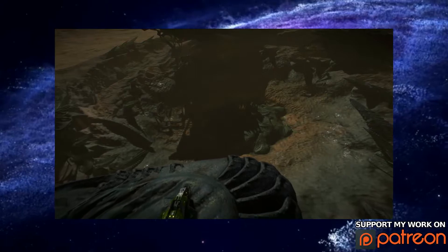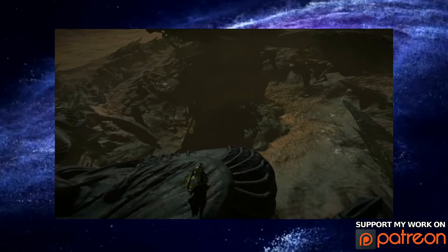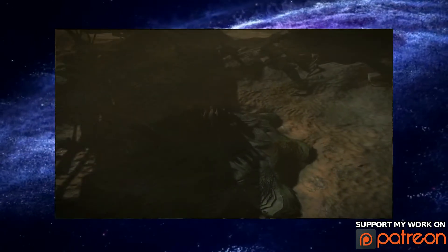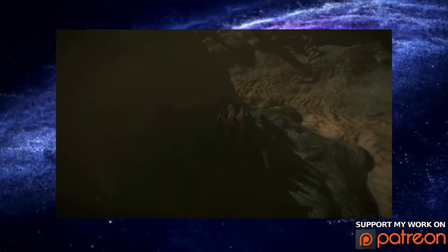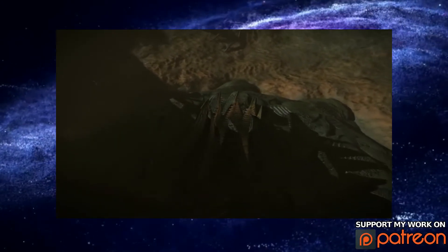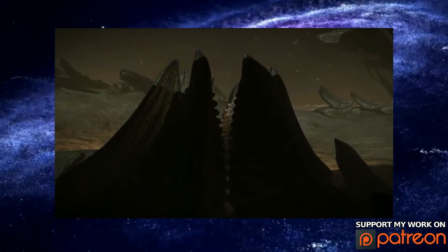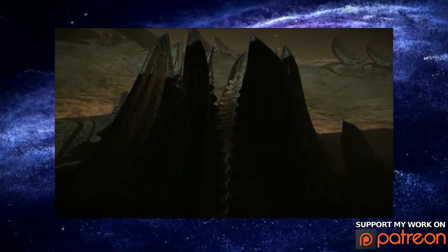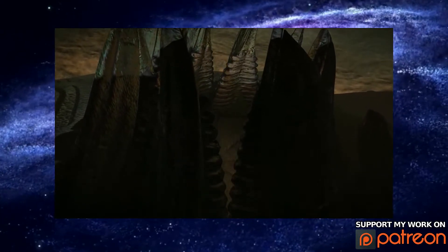The first one that was found you could not really get into. You could get the doors to open if you had an unknown artifact in your cargo hold, but all the entrances were collapsed so you could not get into the main structure. Shortly after that the first active structure was found where there was actually an open entrance where you could get into the main part. In there you could find an item called the unknown link — it's very similar to the unknown artifact and the unknown probe that we've had in the game for a very long time.